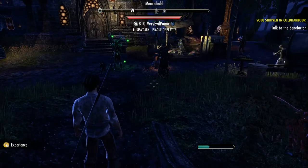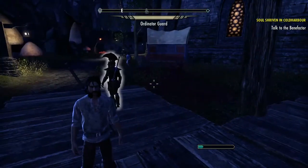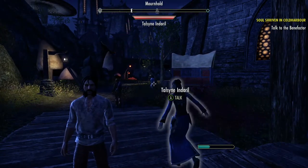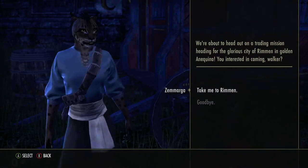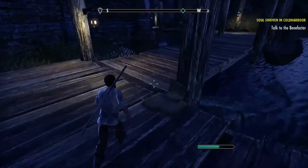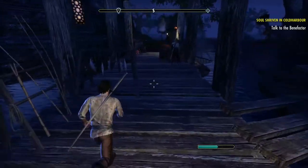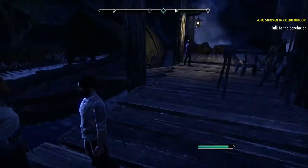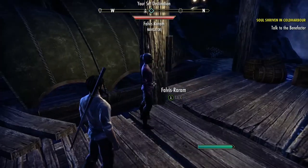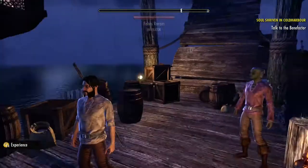So I'm going to run back, but I'm not going to put you through it - next time you'll see me I'll already be there. So I am back now at the port. There are many people here that can take you different places. This guy will take me back to Rimmen, this one will take me to the Pact, and she'll take us to Summerset. So let's talk to this guy again - I want to go to Ebonheart. I want to go to Stonefalls. So I am in Davon's Watch in Stonefalls, and this is kind of where I want to be.